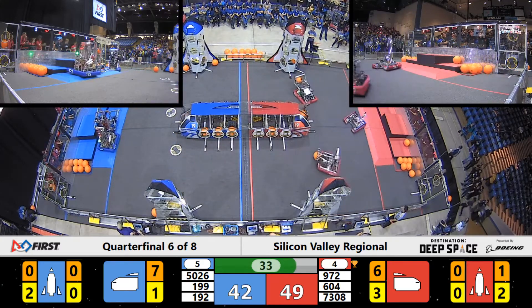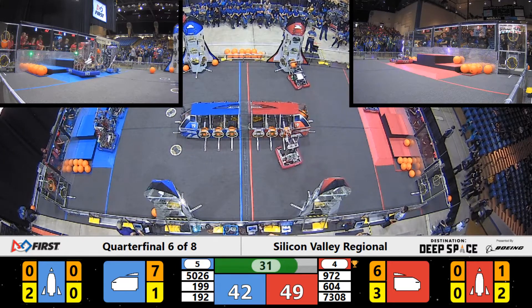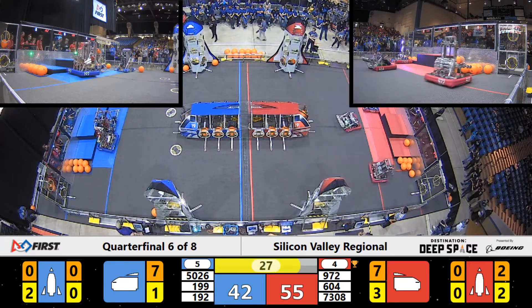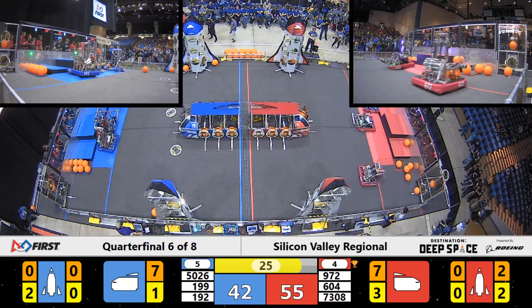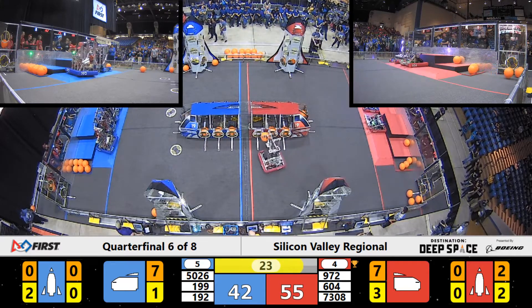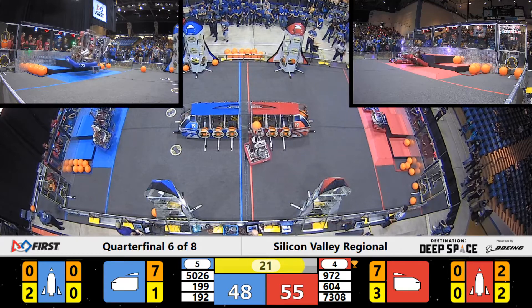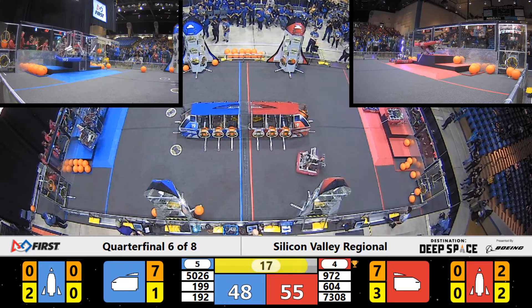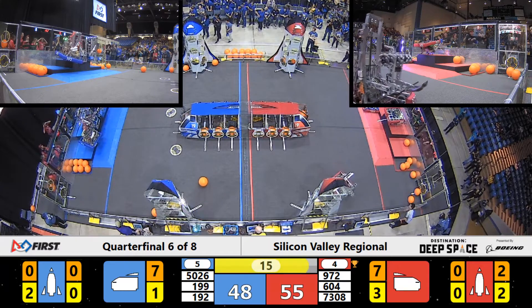With C-minus 34 seconds remaining, Red Alliance is leading. Here comes Quicksilver — Ironclaw deploying one more piece of cargo, successfully scoring three more points on the Red Alliance side. We're looking for a double climb now. Deep Blue is on the platform. 22 seconds remaining, and we've got three robots in the air. It looks like 192 GRT is not going to be high enough — they don't have their bumpers above the platform just yet.